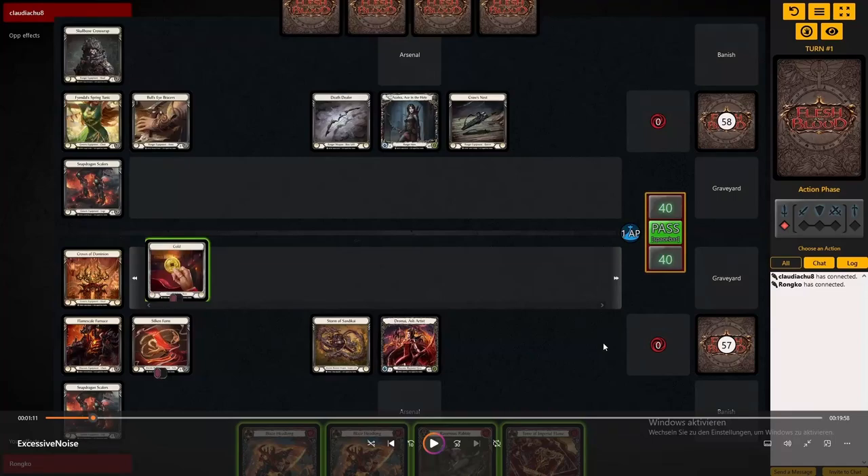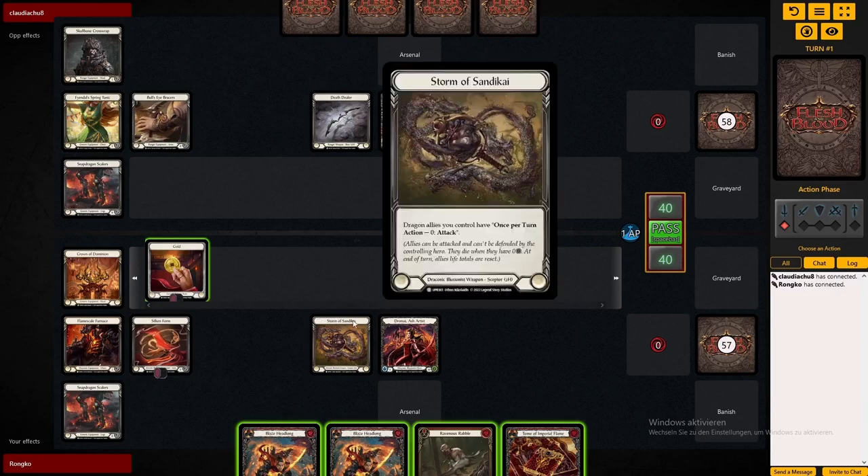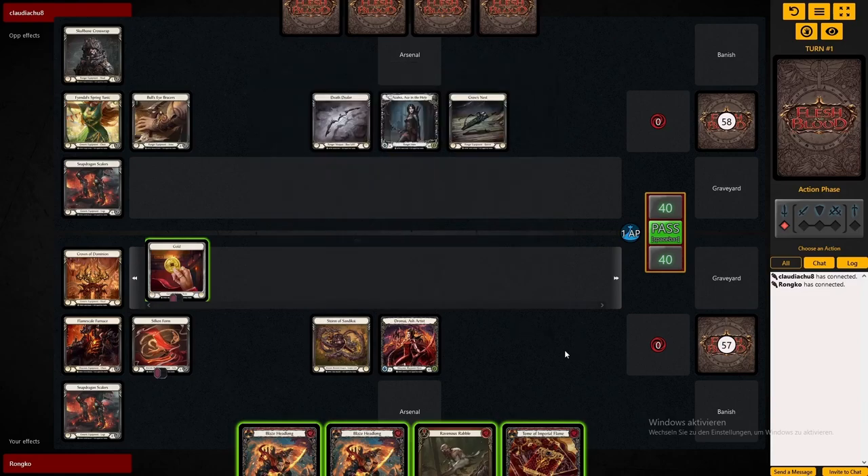Hello there, welcome. Have you been wondering what the top meta contender could be? Today I think we're going to find out. I'm playing a Redline Dromai into an Azalea, and well, let's just say the result is not quite expected.